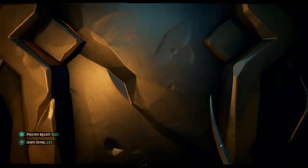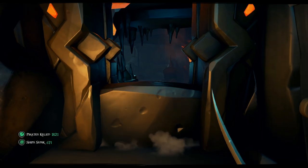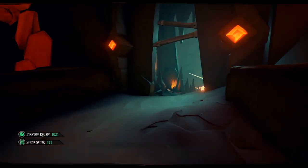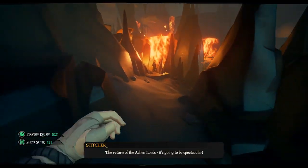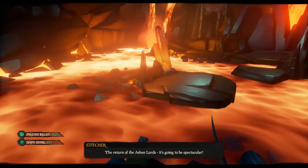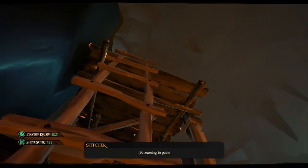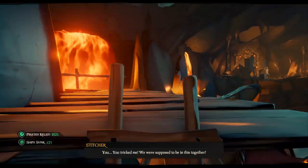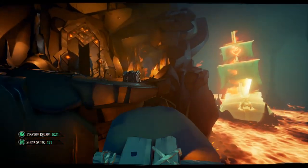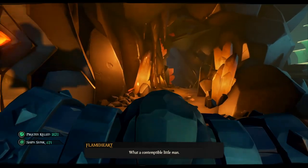Congratulations, you have now completed the Path of the Burning Heart. Once you open the door, you will emerge into a large room where the other two paths exit. Work your way down the lava pool and across the stones. Along the way you will see and hear Stitcher Jim in great distress and learn that Flameheart has imbued him with the power of an Ashen Lord. When you reach the other side of the lava pool, grab the chest of rage and continue along the hallway.